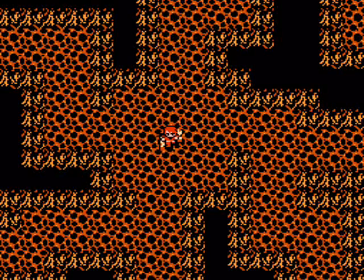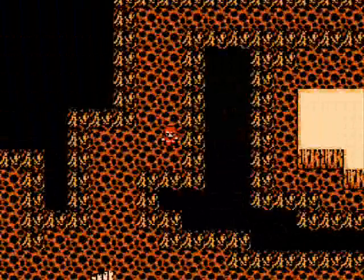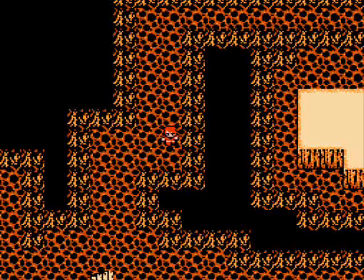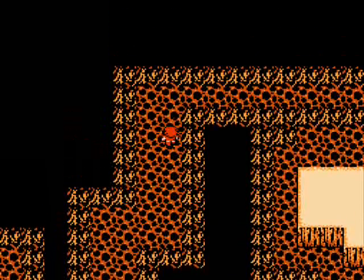Today we're going to be exploring the Earth Cave, and the first path I want to take is the one straight up, so just a straightforward path to the room, so just go there. You're going to run into a lot of old enemies here, so I'm going to skip most of the battles, but if I run into a new one, I'll show you, so let's keep going.